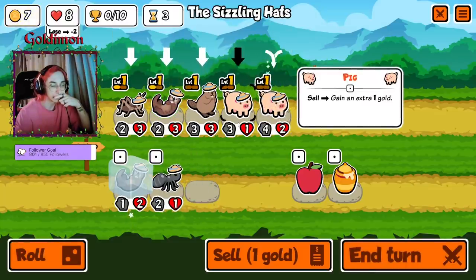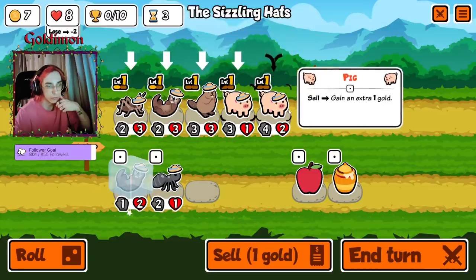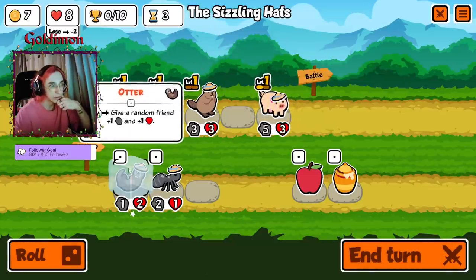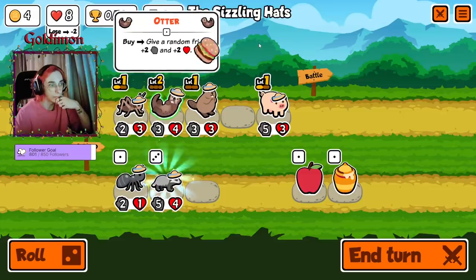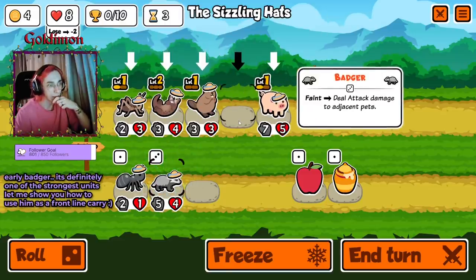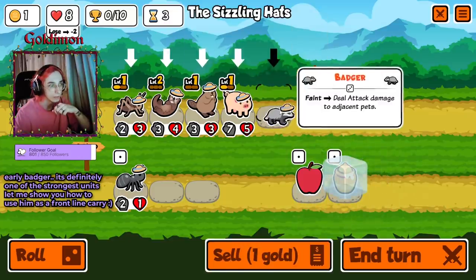We have to combine them now because if we do it and the buff goes on this pig, it's basically wasted — it would have been a 5-3 anyway when we combine them, so might as well do it now. See, 7-5 pig — I hate it, I actually hate it. This guy's meant to be sold, not kept.